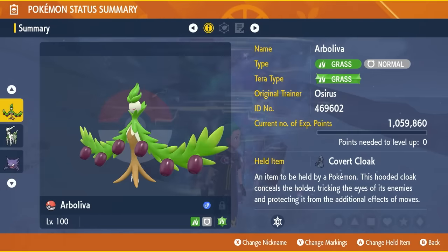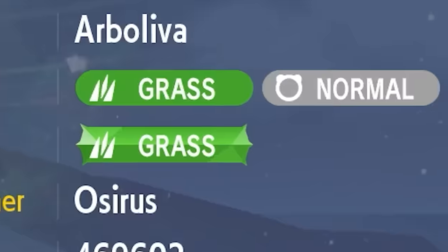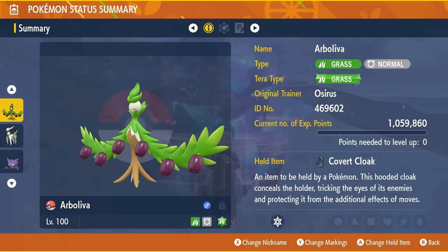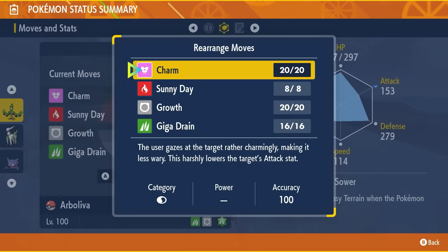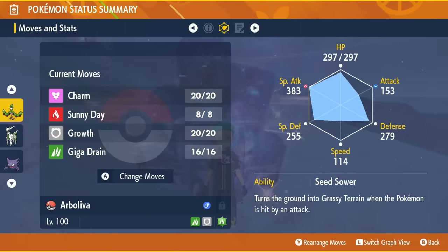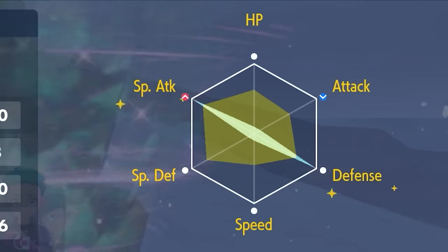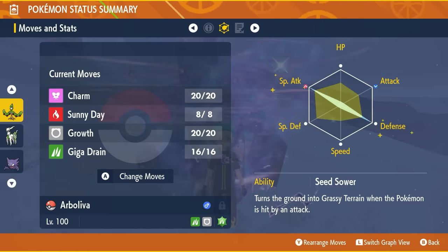Arbolivia is a pure grass type set to level 100, its IVs have been hyper-trained to 31, it has a grass terra typing, and has the held item the Covert Cloak. This will prevent any special defense drops from Earth Power used by Torterra. Its moveset is Charm, Sunny Day, Growth, and Giga Drain — make sure to PP Max Giga Drain — with a modest nature and EV spread of 252 EVs in Defense and Special Attack, with the remaining 4 EVs in HP. The Arbolivia should look like this when fully trained.